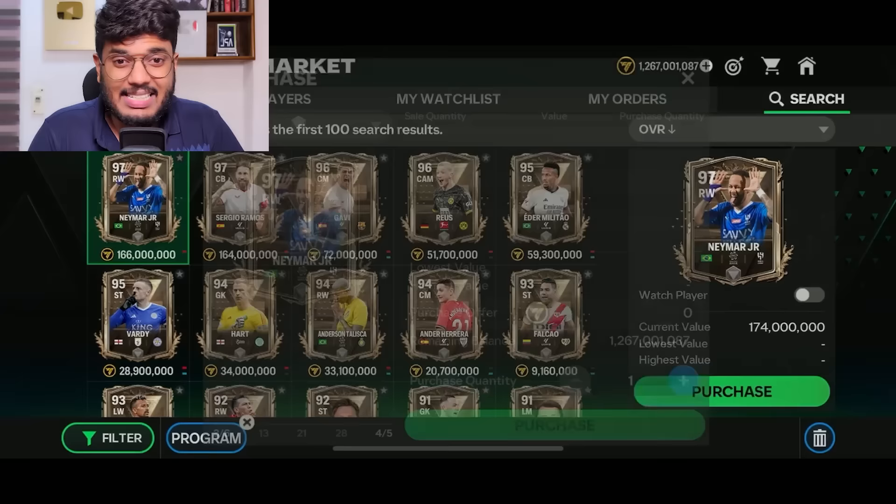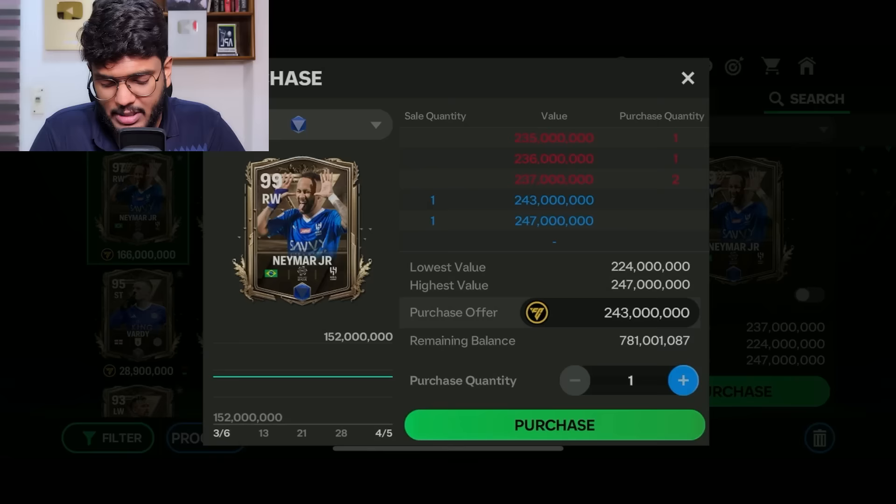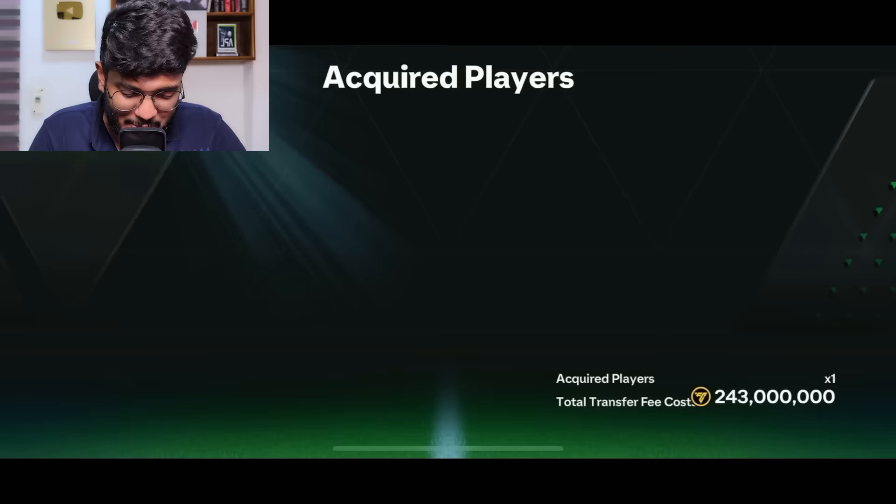It's time to purchase Neymar. I've got enough Mascheranos so I'm going to go with the blue version — it's just going to cost 243 million coins. The purchase is successful: 243 million coins for the 99-rated version, which is two ranked-up cards already.